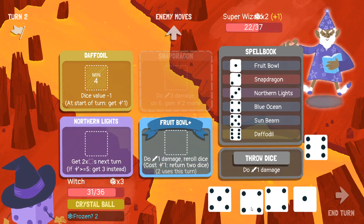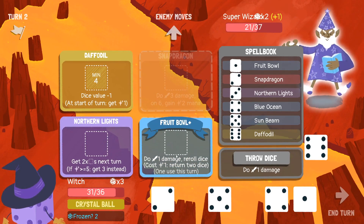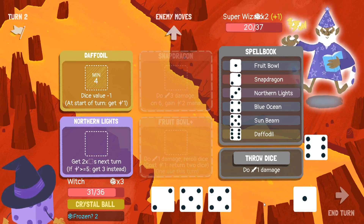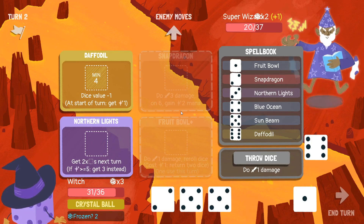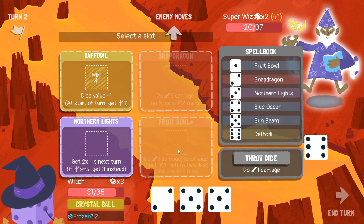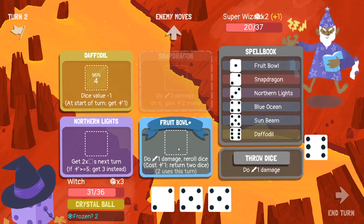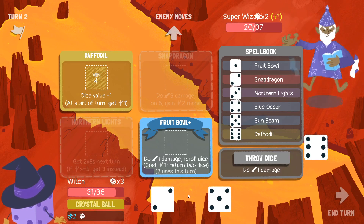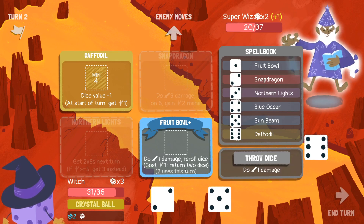I got a two — that's actually good. Another five — that's also good. I need an even value for the Snapdragon, so I'm going to put another Fruit Bowl here. Am I putting anything in Northern Lights? Yeah, a five. Snapdragon needs an even value, so that's where my six is going.